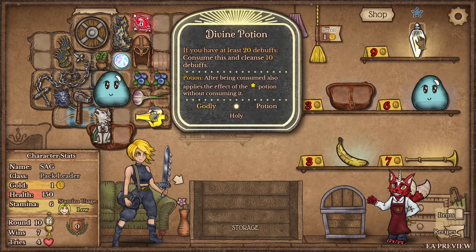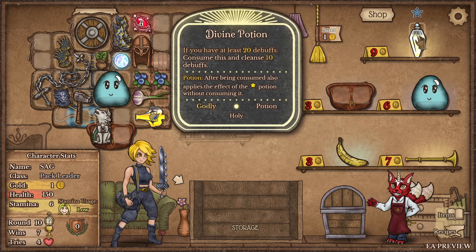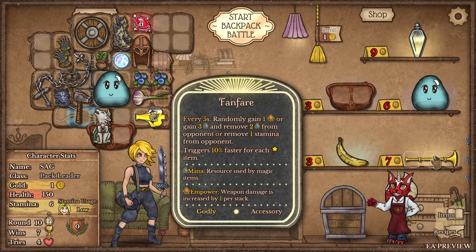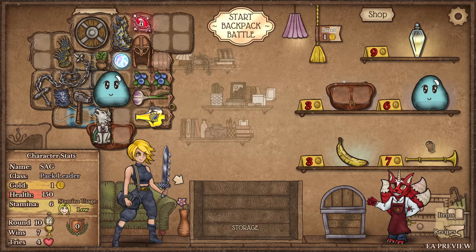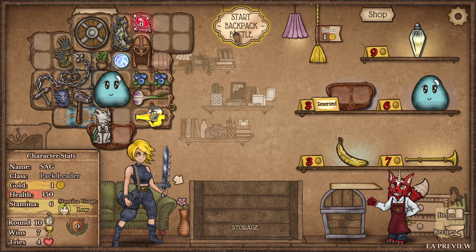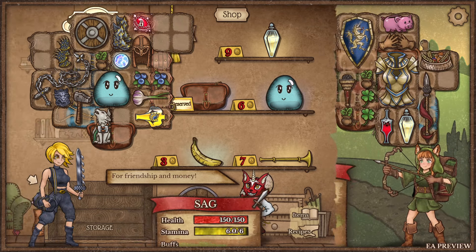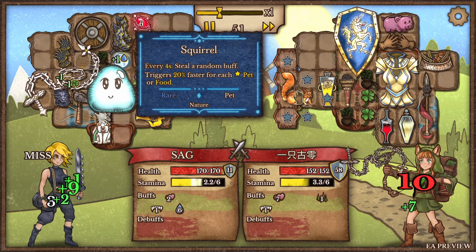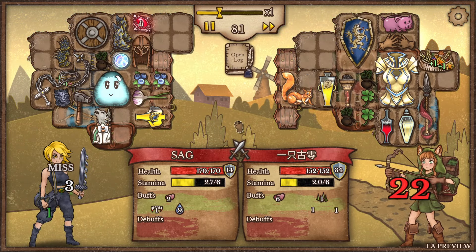Oh here's a divine potion. There's no way I'm gonna have 20 debuffs. Fanfare: randomly gain one in power, or gain three mana and remove two mana from opponent, or remove one stamina from opponent. That seems crazy! Every four seconds steal a random buff, triggers twenty - wow that seems pretty good.